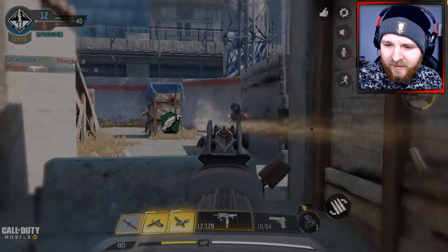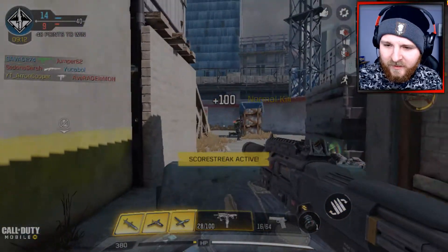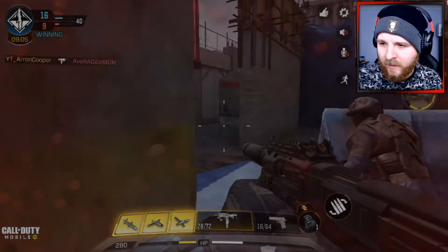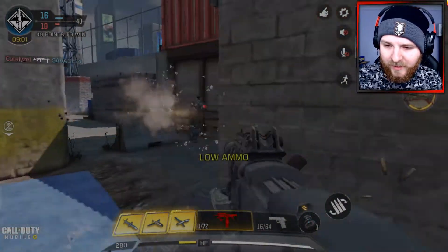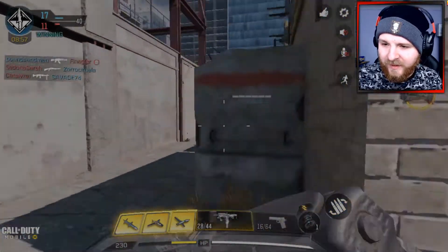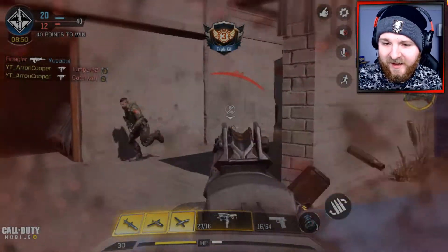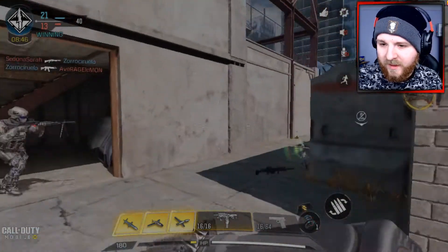So if the enemy is trying to camp by the corners and it's a surface I can shoot through, I'm going to be taking them down. Obviously in the future, when I get this weapon on the global server, I will try to do a road to nuke series with this weapon.